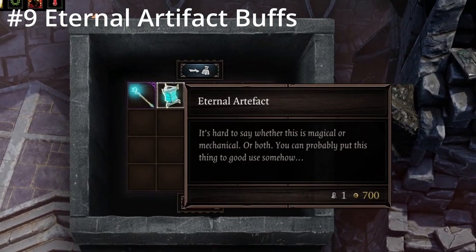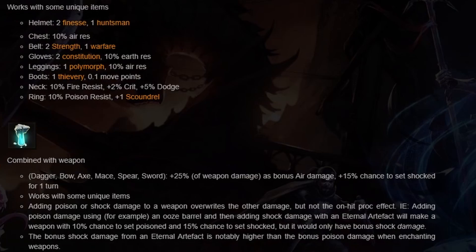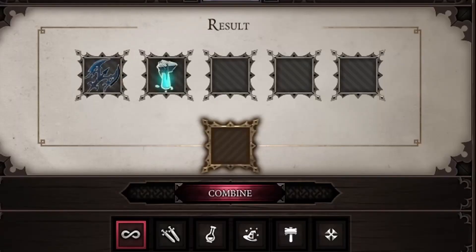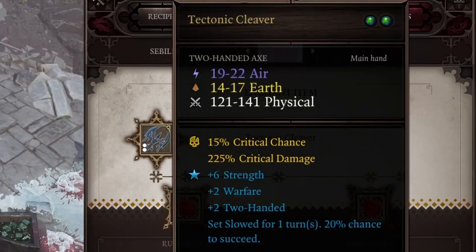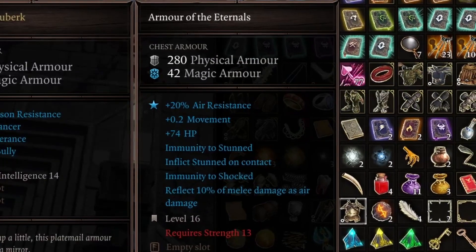Now we're getting into the upgrades. Eternal artifacts are found all around the island and can be combined with armor to give specific bonuses shown on the Fextra Life wiki. You can also combine them with your weapon to give 25% additional damage as air damage and give a chance to shock.